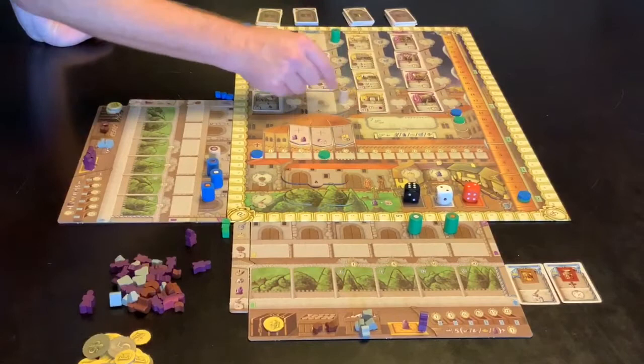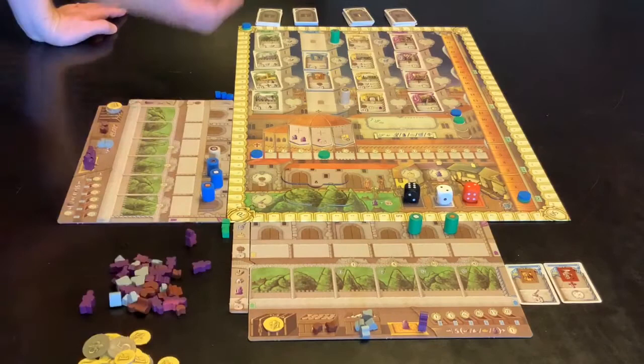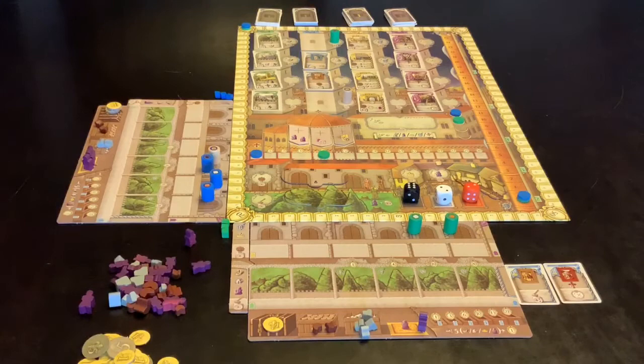The other thing to bear in mind is if you wish to place a family member into a tower that already has a family member — and it doesn't matter if it's your family member or another player's — that will actually cost you another three coins to the bank. So if this player wishes to take either of these two cards he's going to have to spend three money, even though the family member already there is his own.